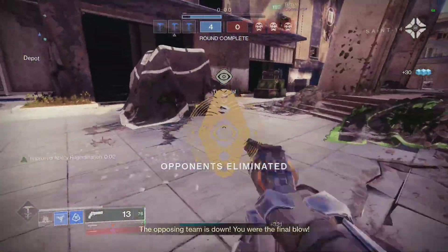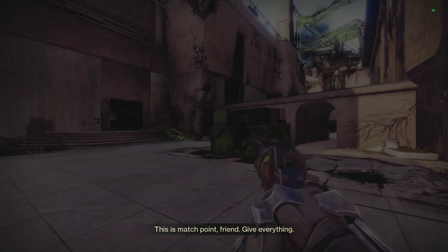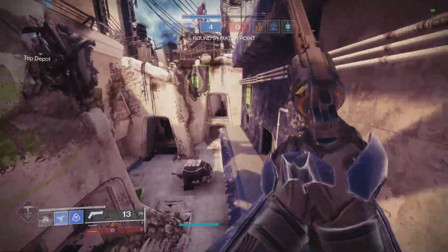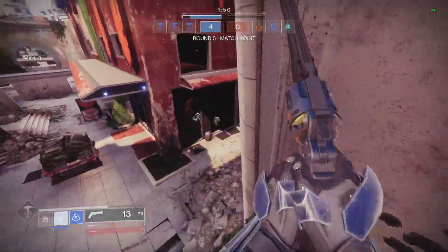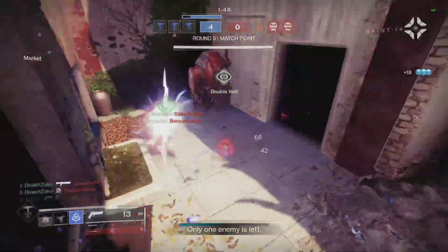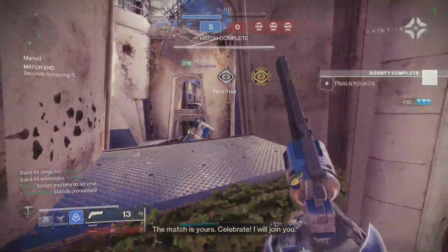You've got all these YouTubers telling you to use this god roll or that exotic armor piece, but no one's telling you how to actually go flawless. This is how you go flawless — you just float at them, throw your grenade, and shatter dive. It's the biggest brain plays. Hopefully this helps you guys go flawless this weekend.